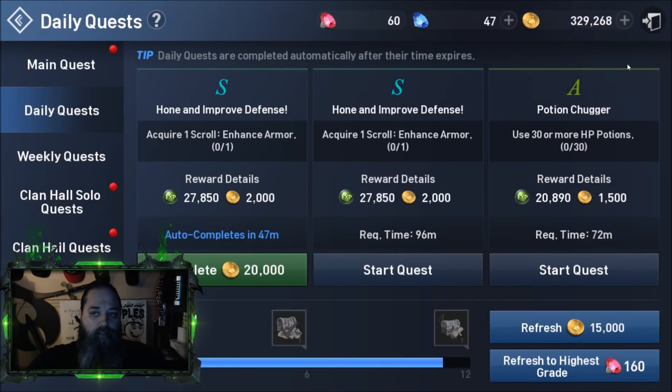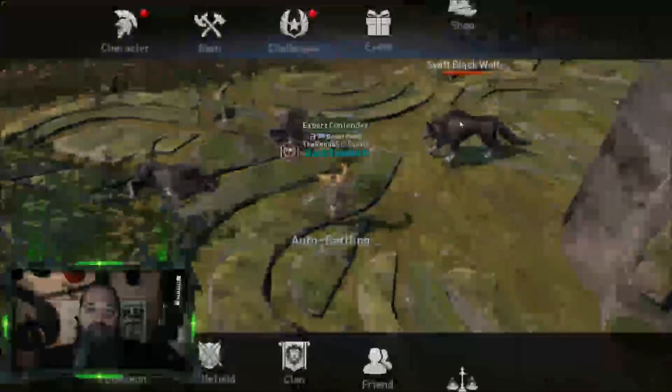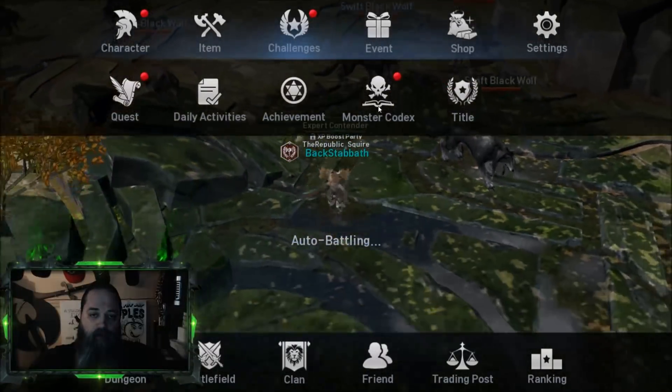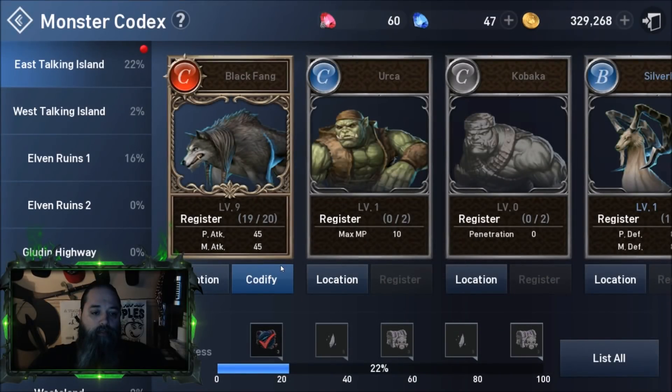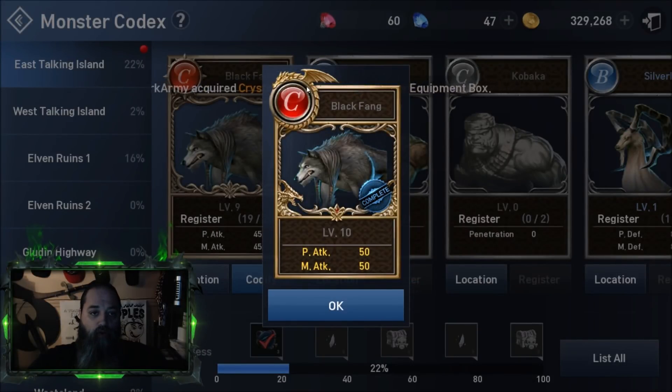Acquire Enhance Armor. What you do is click here, click on Challenges — when I click Challenges there should be a red little dot. Look at that beautiful red dot — Monster Codex — click it. When it's ready to be done it will say 'Codify', so we click it. Bam — it's got the little golden dragon on it now, it is now complete. We have now completed our Black Fang Monster Codex.